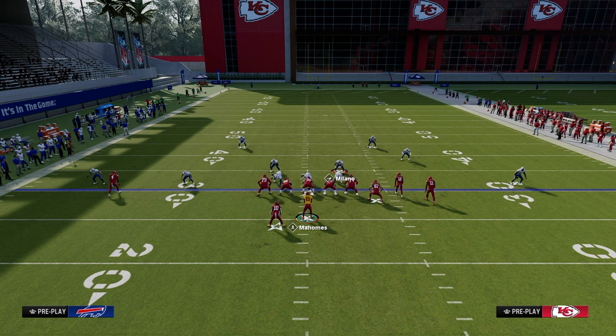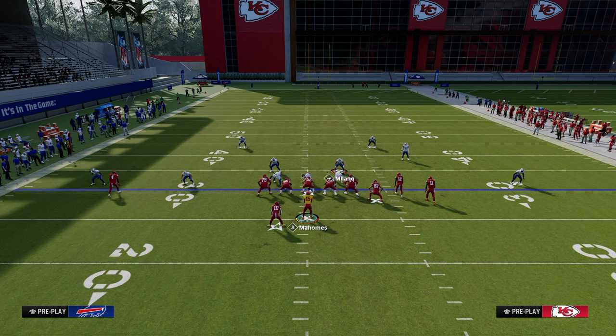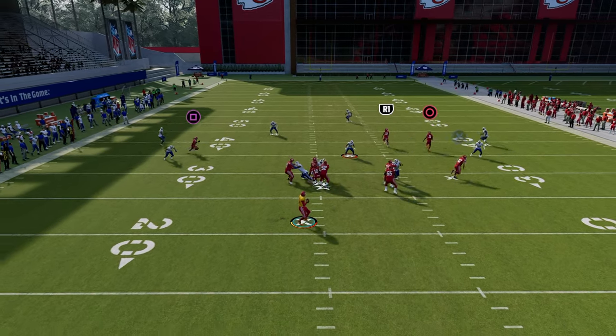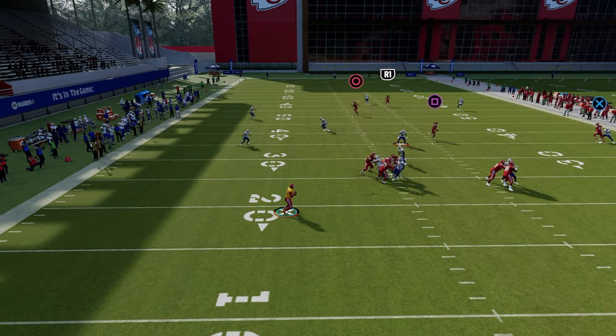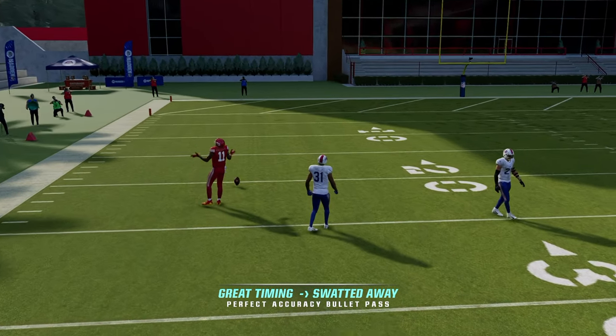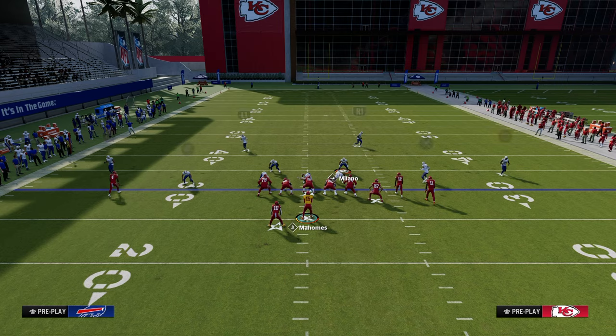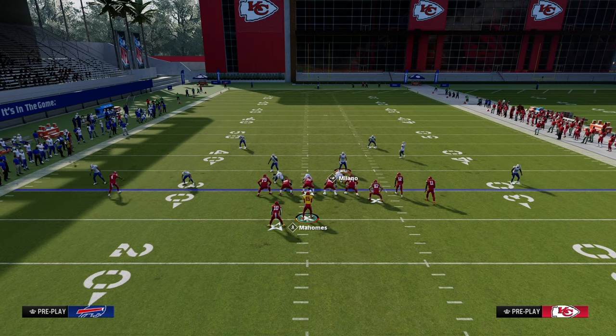Again — double team, and then typically ID here. You can also ID here. Because we don't send a vertical route, the post should be open. I'm not sure if it was open or covered there because I rolled out.